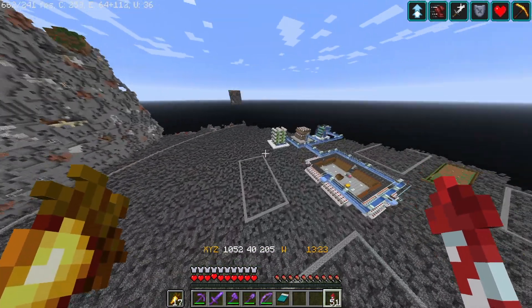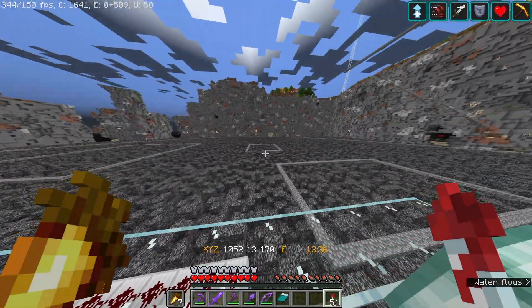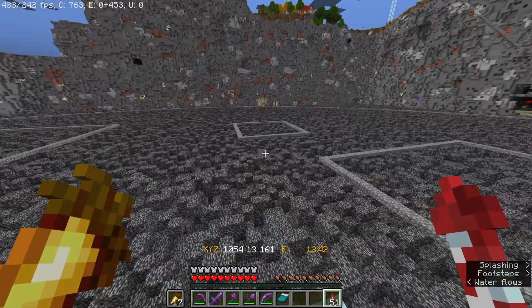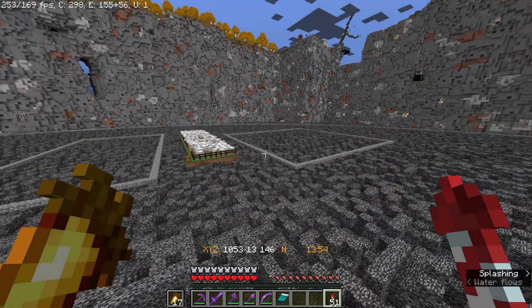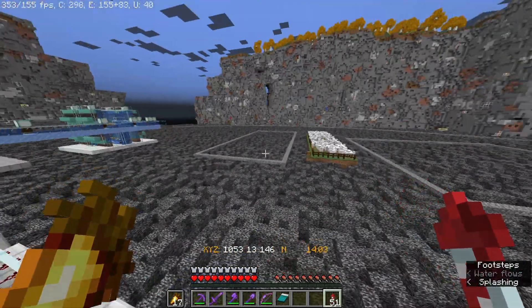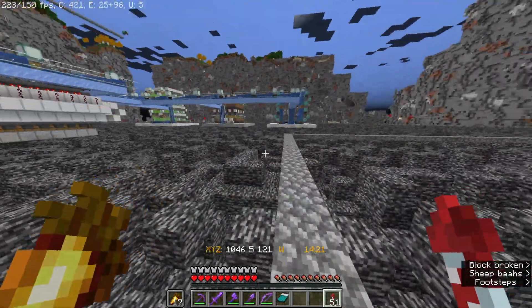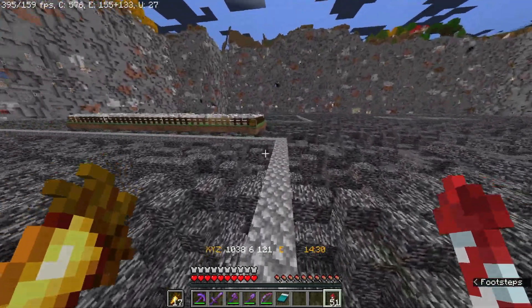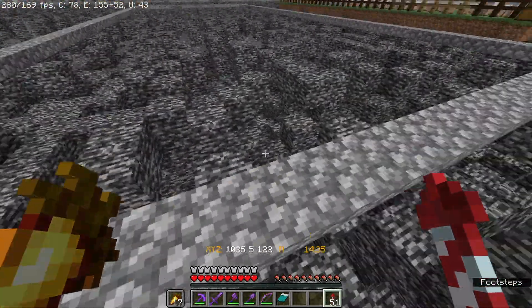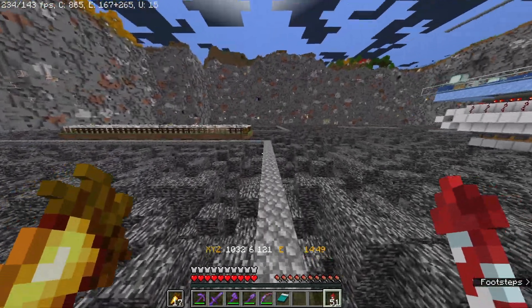Next episode I think we'll be working on one of the farms in my perimeter. We have the slime farm - that'll be a pretty big project. Or I can do the beef farm; I think I'm finally finalizing the design, which is going to be based on a design from Ilmango, but with a custom water bottle delivery system to all the dispensers, because I really don't feel like filling every dispenser and hopper with water bottles. Or we can do the sheep farm, which I actually finalized the design for today. It's going to be really compact, about six blocks wide, and it's going to have quite a few sheep.